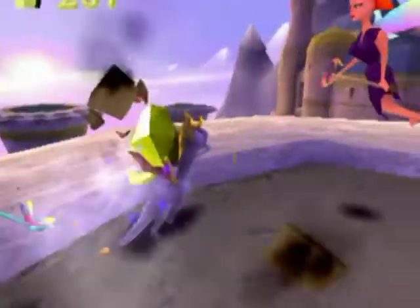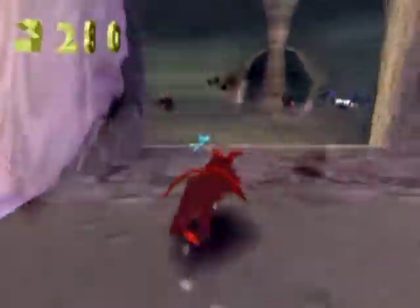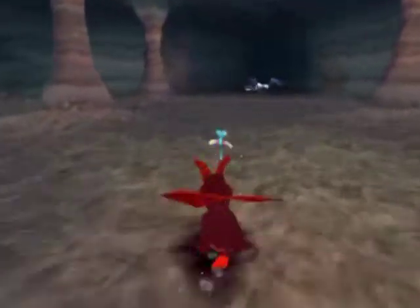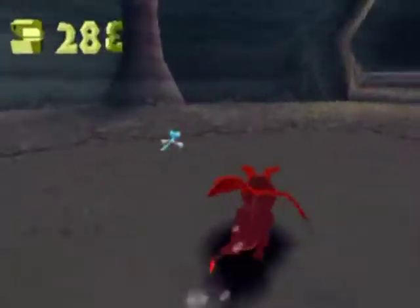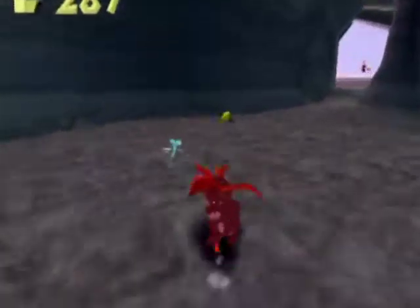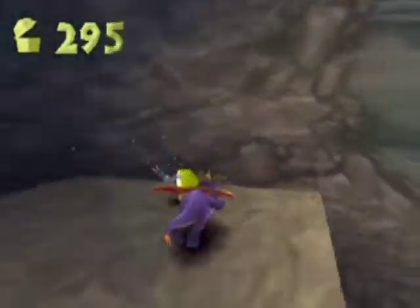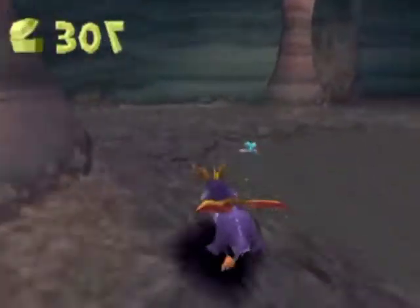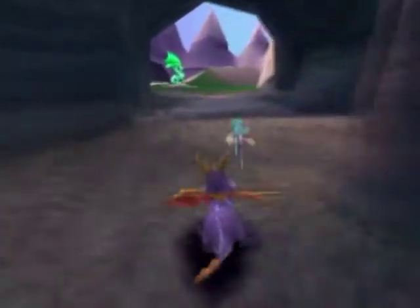Damn, he got me. Oh well, now Spyro gets a kiss from the fairy — now he gets to shoot super hot flames. Need to grab this. There are two more eggs in this place, there are two more thieves, and for the most part we've got the hard part already done.